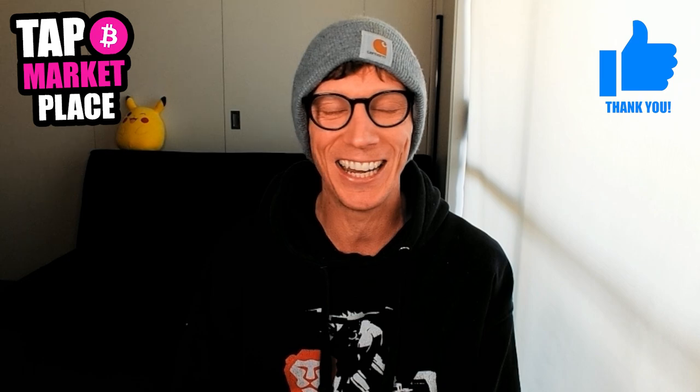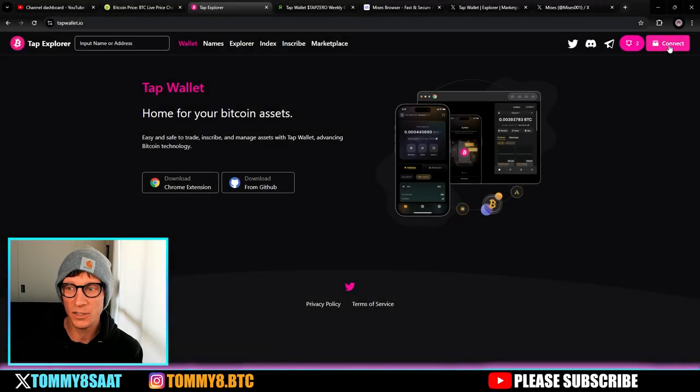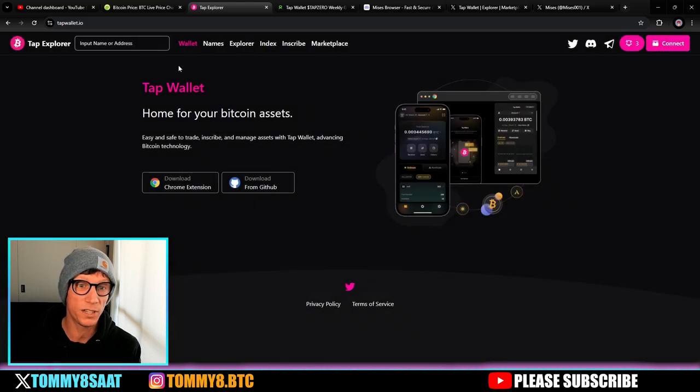Here we are at tapwallet.io. TAP wallet is a Bitcoin-native wallet — home for your Bitcoin assets, easy and safe to trade, inscribe, and manage assets. That includes your Runes, BRC-20s, inscriptions, UNATs, DMT tokens, and of course your TAP tokens. Everything can go into the TAP wallet. You can connect using your Unisat wallet, Xverse wallet, OKX wallet, or Magic Eden wallet — anything that supports Bitcoin wallets.